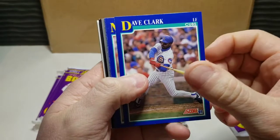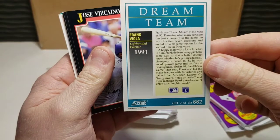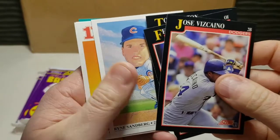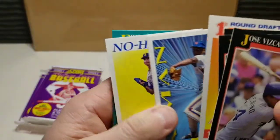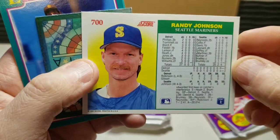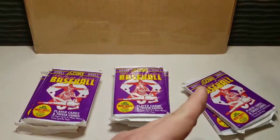We've got Dave Clark, Mike Kingery, Rick Russell, a Dream Team card coming up — that's Frank Viola with the apple, left-handed pitcher. Let's keep moving forward: Jose Viscaino, Tom Bolton, got a fathead of Ryne Sandberg, first round pick of Tim Costo. Like that Sandberg fathead card. We got a Dwight Gooden and a No-Hit Club card for the PC — Randy Johnson's first no-hitter in Mariners history. Beautiful card, it's got the box score on the back. The World Series card, Eric Chow, ending with a Willie McGee.